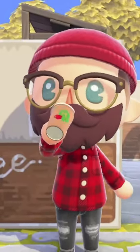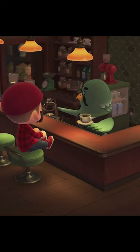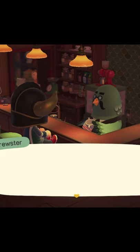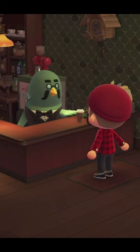There's a few new things that we're just now figuring out now that we've had the roost for a few days. Number one, go to the roost for consecutive in-game days to unlock the ability to get takeout coffee by ordering from the side counter.